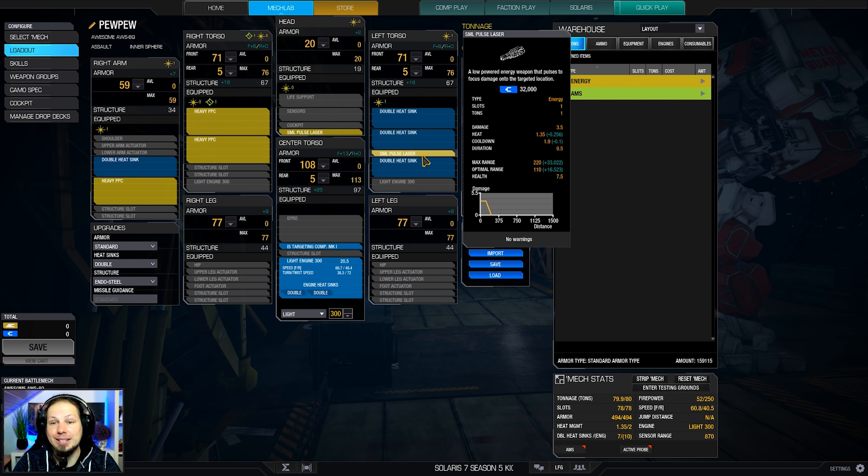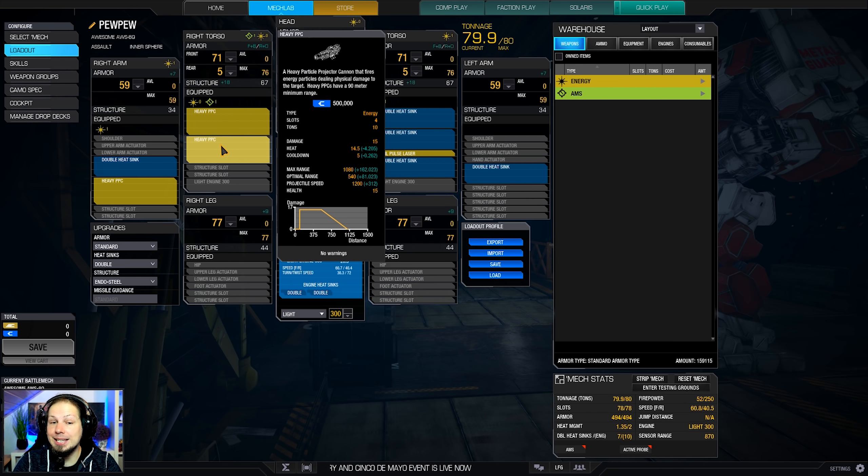The small pulse lasers give me seven damage — I know seven isn't much — but seven damage to shoot something if it underruns me. The heavy PPCs have a minimum range of 90 meters, you can see that in the damage diagram in the tooltip. Below 90 meters you won't deal any damage, and then you have damage up to 620 meters, after which it falls down to the maximum range of about 1200 meters.